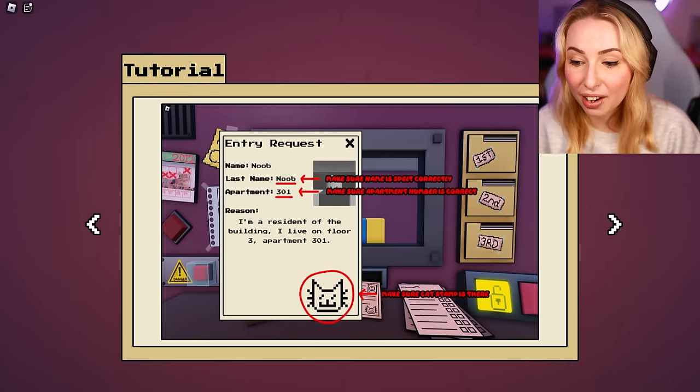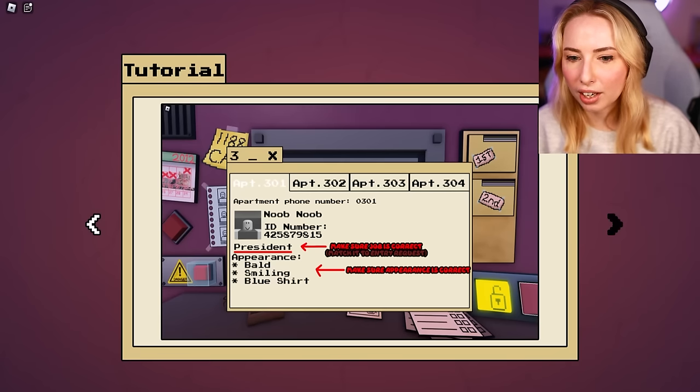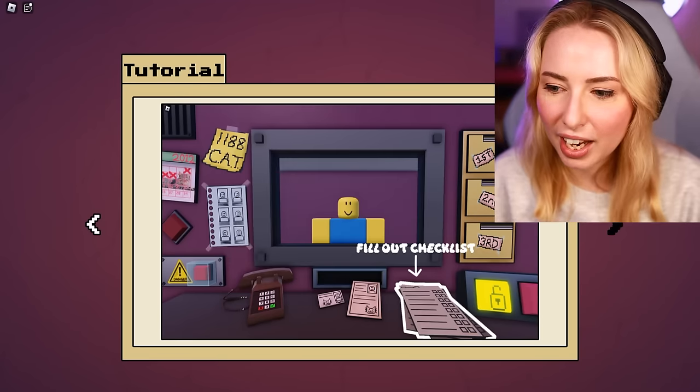We've got to make sure that there is a cat on this one as well, and make sure everything lines up. Check the folders and fill out the checklist.